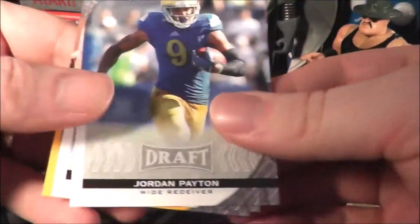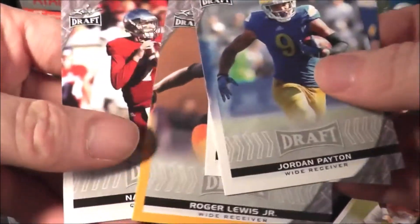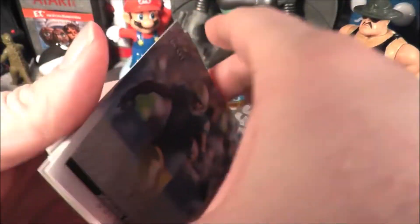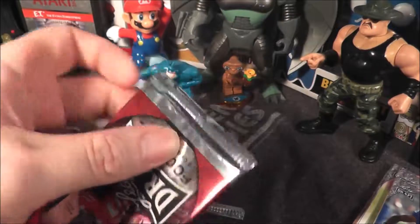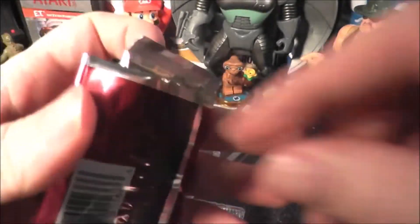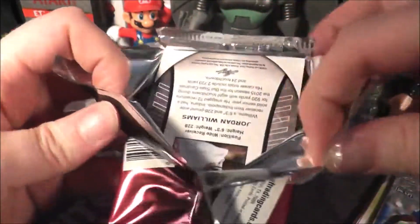Jordan Payton, Scooby Wright, Roger Lewis — that's a gold one — Nate Sudfeld and Connor Cook. I have family who went to Michigan State; I'm from Michigan. So when I open up these packs, if I see a guy who played for the Lions or went to Michigan — or even Michigan State, kind of a rival to Michigan — I'll cheer for them when they're not playing Michigan.